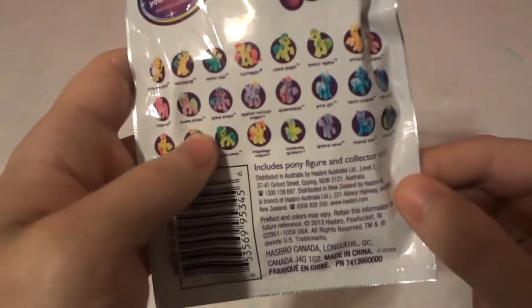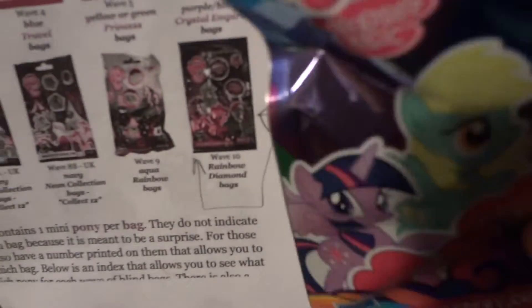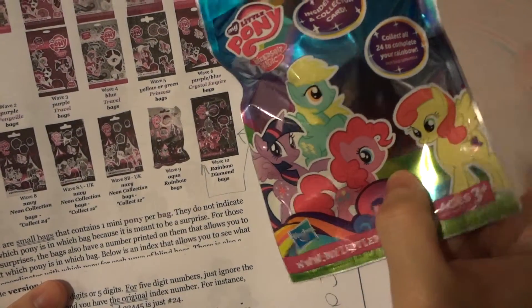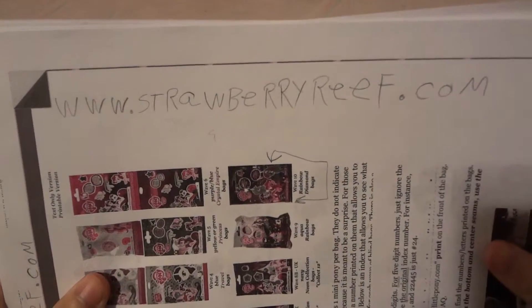Just some little things on the bag — it is from Wave 10, the Rainbow Diamond series. This is the little blind bag index, a cheat sheet. There are 23 pages. If you'd like to obtain a free copy for yourself, you can log on to StrawberryReef.com. I will leave that link down below in the description.